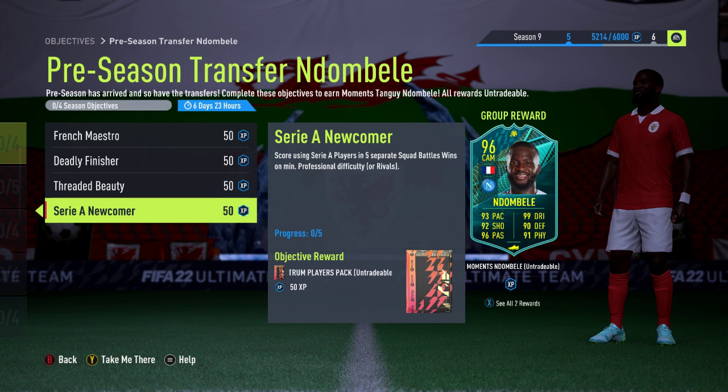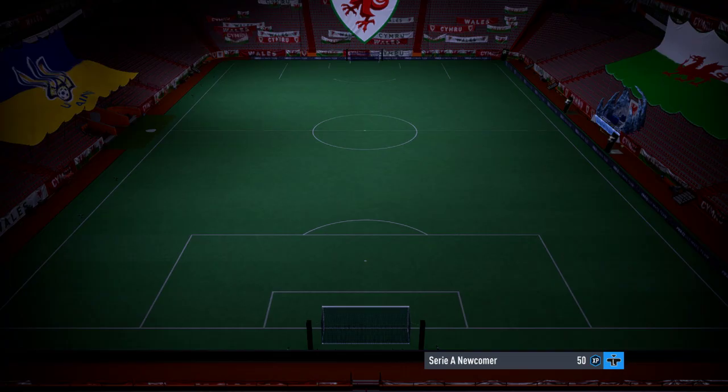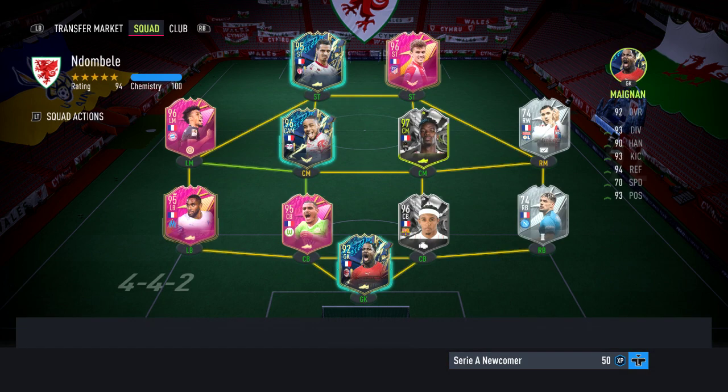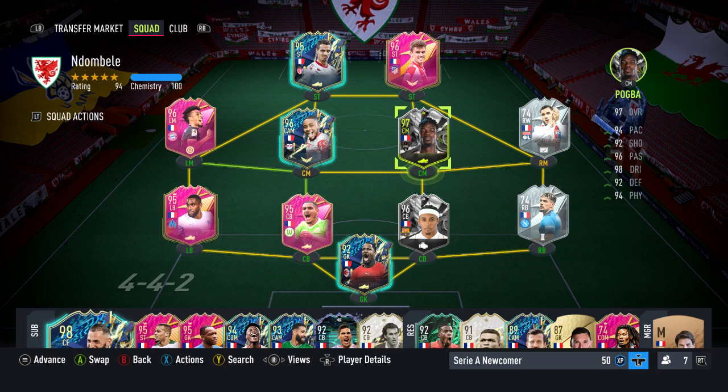The last one is Serie A Newcomer, which is what he is. You have to score using Serie A players in five separate squad battles wins on minimum professional difficulty. The squad I've got is entirely based on French players, and three of them are from Serie A, which means Pogba will be doing all of my scoring as he is from Serie A, and he will count towards that Serie A Newcomer part of the objective.